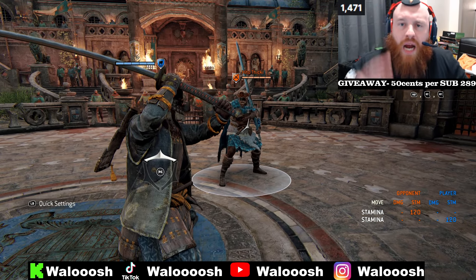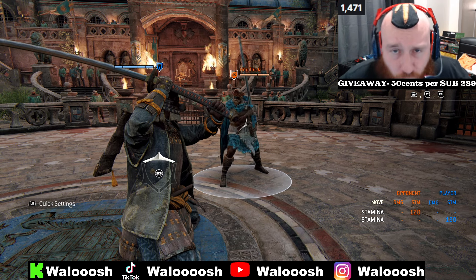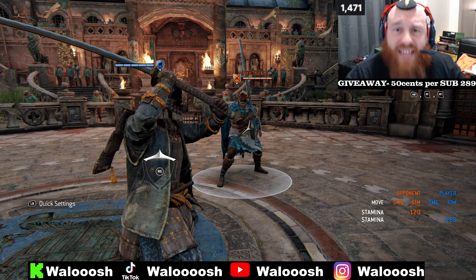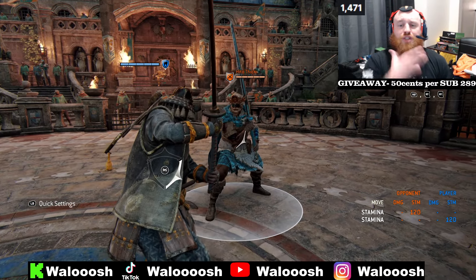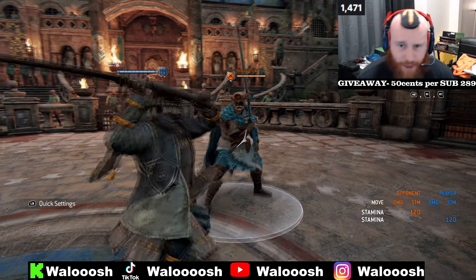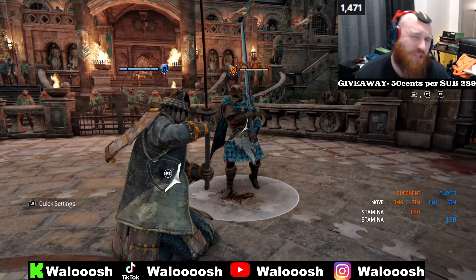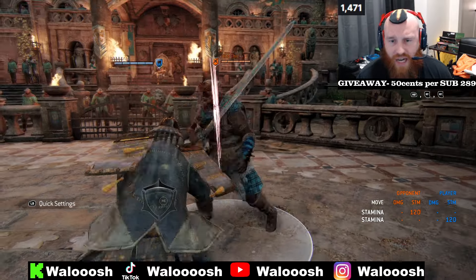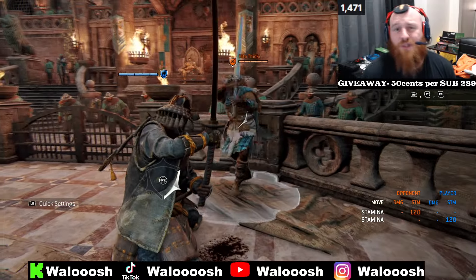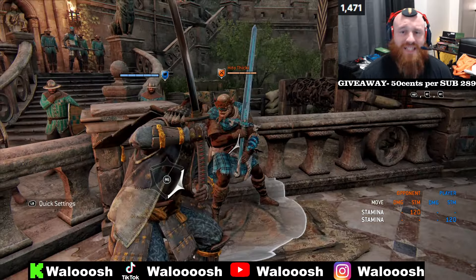Tip number one: I'm gonna show you how to counter back-light CCs from Highlander. It's really safe and annoying, but what you do is if they're going for a heavy CC, you want to heavy faint and then light — do not change your guard. Right now she's not gonna know if I'm gonna throw the heavy or faint to light, but she's supposed to CC every time. There's the CC — a little early — heavy faint light. That was a trade because she was a little early. There you go; I just taught her how to CC but heavy faint light is the answer.